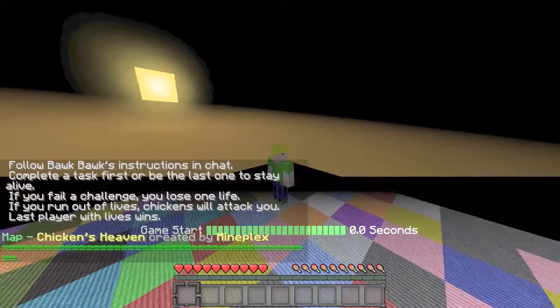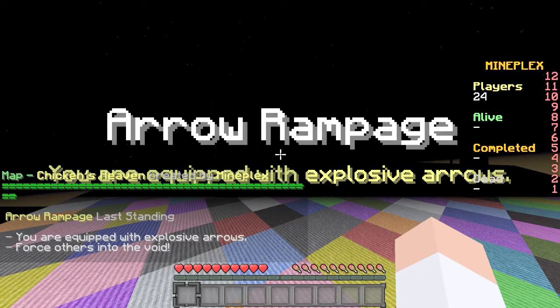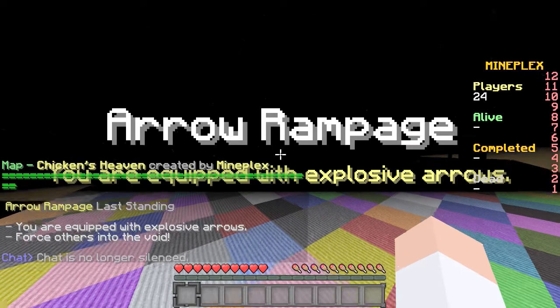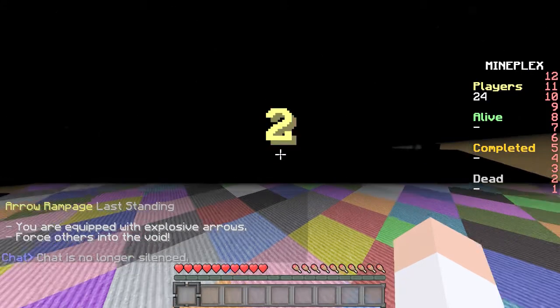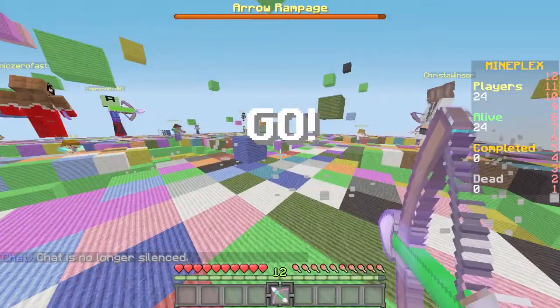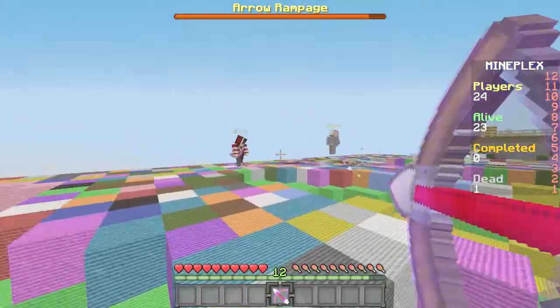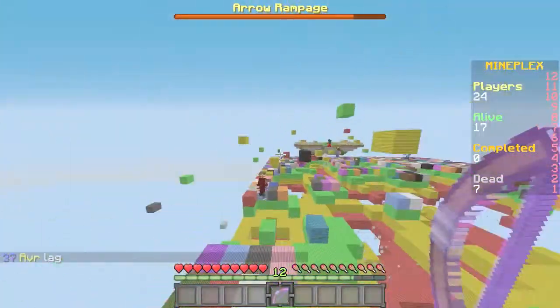Basically you have to follow the commands that the Bok Bok says — the chicken. So 'Arrow Rampage: force others into the void.' Cool, so we're supposed to shoot each other into the void. You want to stay in the middle here because if you don't, you're probably screwed. Oh, lag — a lot of lag.